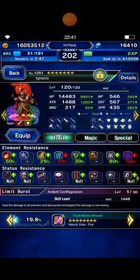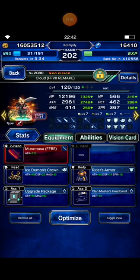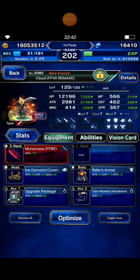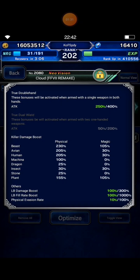This is my squad. I bring Ignacio as my support unit, so you don't need to equip him with any gear or materials, because we will beat Pegasus in one turn. I bring Cloud Envy with Muramasa, which has innate Avian Killer 75%. Cloud Envy can equip Katana because I equip this accessory — the TMR from Ziraya. This is his battery build.